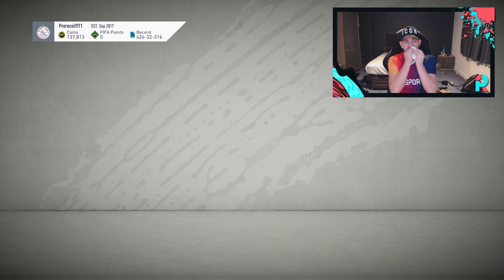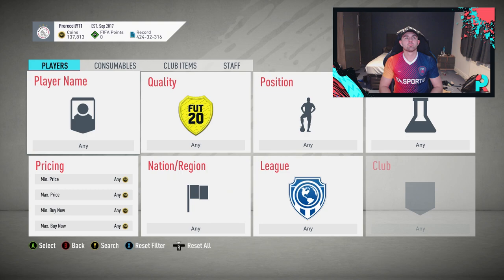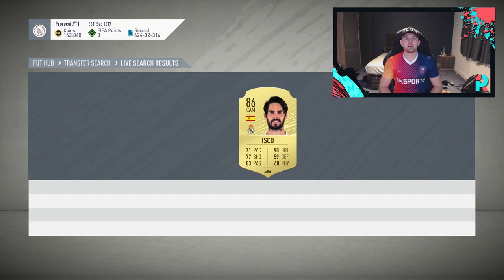So Isco — I think he goes for about 14k. I'm going to have to blow my nose in a sec. 14k, maybe a little lower, maybe 12k. Let's check — 13.7. Come on.